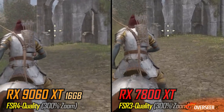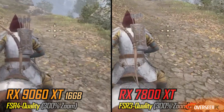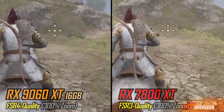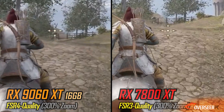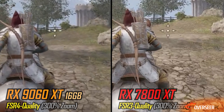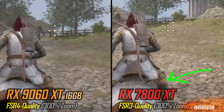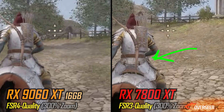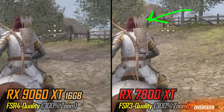Let's compare FSR 3 vs FSR 4 visually in Oblivion. We've zoomed in and slowed it down so you can see the difference — YouTube compression will play a factor — but you can see the RX 9060 XT with FSR 4 is much better, especially on the edges of characters, where the RX 7800 XT with FSR 3 just doesn't look as good.